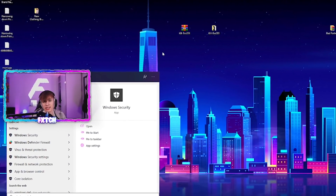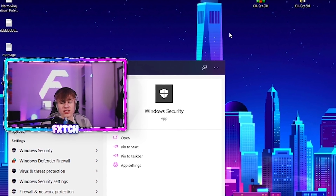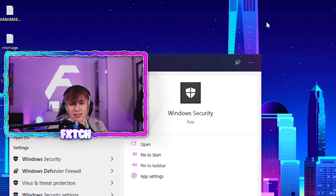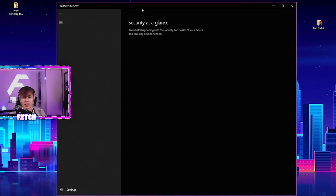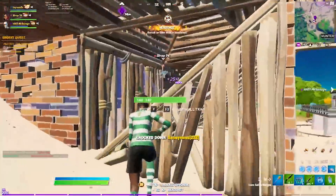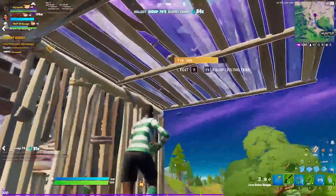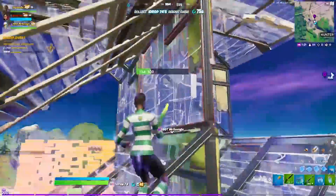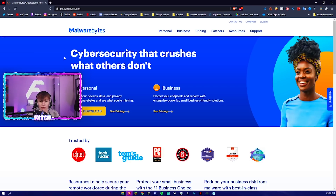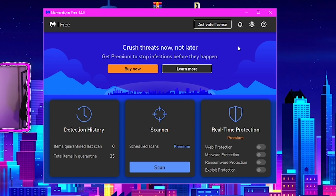Now we're going to talk about your antivirus software. For most of you, it's going to be Windows Defender, which is built into Windows 10 and comes pre-installed. By default, everyone's going to have this turned on. Basically, what you need to do is uninstall and turn off Windows Defender. You may be thinking your PC is now vulnerable — but that's not the case, because I'd recommend you invest in a third-party antivirus such as Malwarebytes. It's super easy to install from the website, you can get a free trial, and basically keep it running as an unlimited free trial. Windows Defender is always running in the background taking up a ton of resources, most importantly your CPU usage.